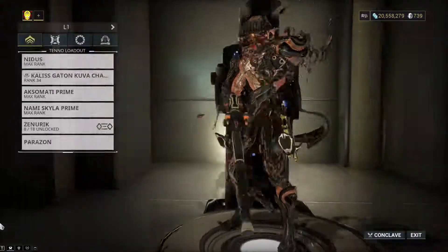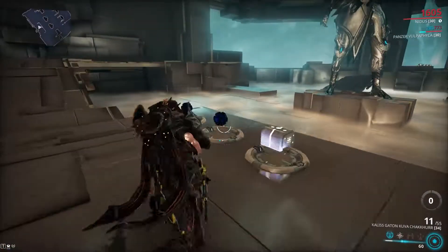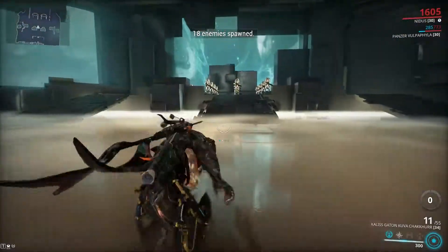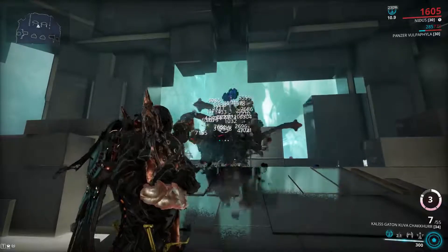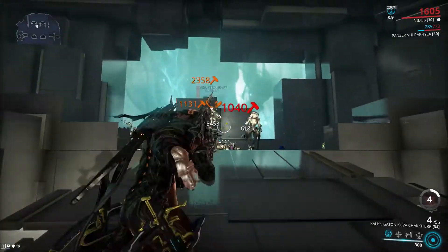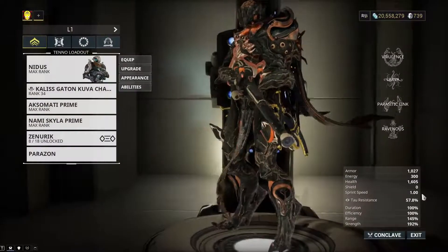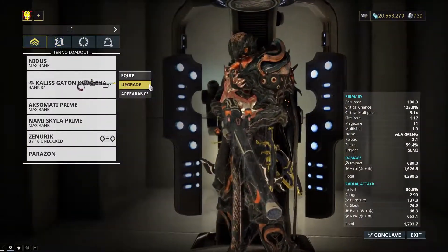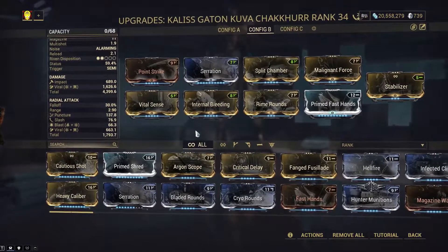The reason why I'm playing Nidus is because he has a little thing called Teeming Virulence, which makes this thing — which has 125% critical chance — red crit. I think you see where I'm going with this. So all I need to do is group the enemies together. You don't need Nidus to do this. If you group them up with a Vauban, a Mag, or a Khora — anything like that, any frame that can group enemies together — it's going to benefit from the AoE. The AoE really isn't very large; it's only 2.9 meters.